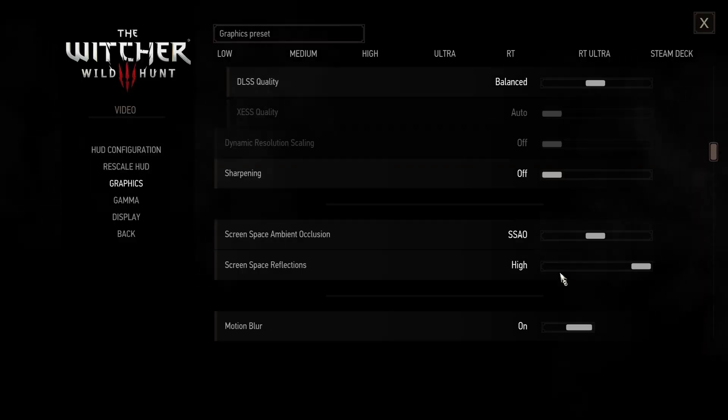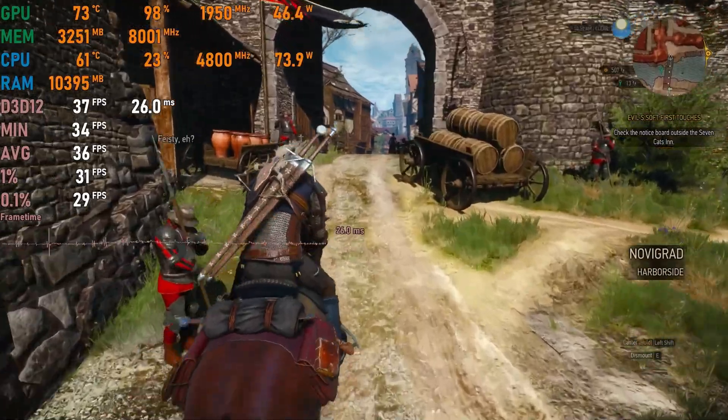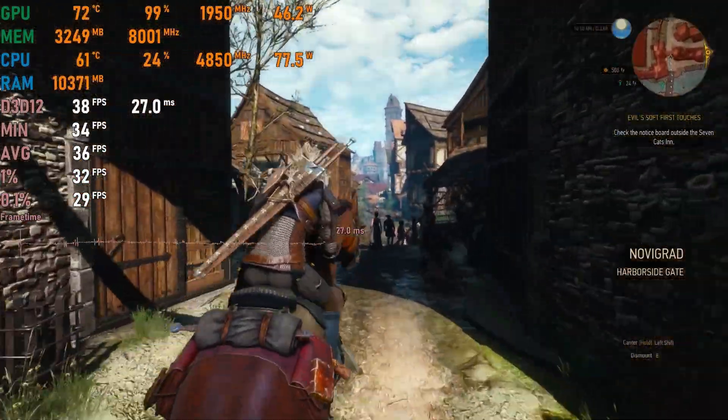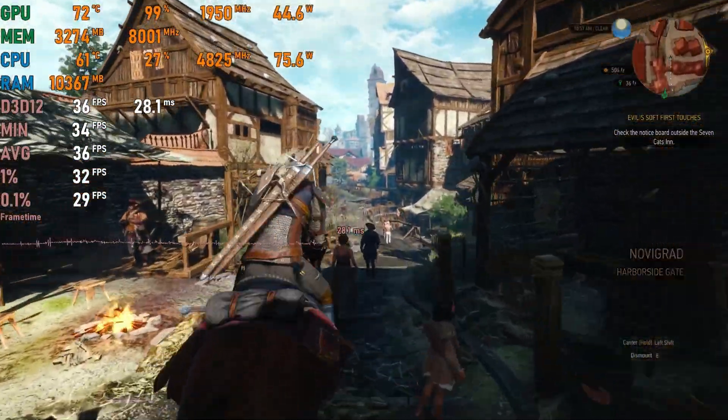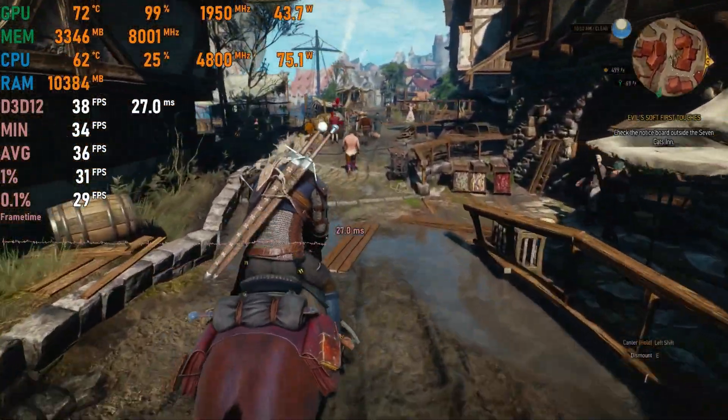The Witcher 3 on medium settings with DLSS set to balanced: for a remastered 2015 game I expected better performance, but the A400 can only do 35 to 40 fps.